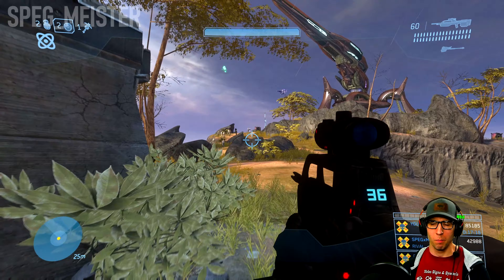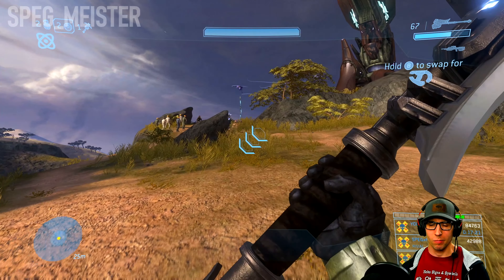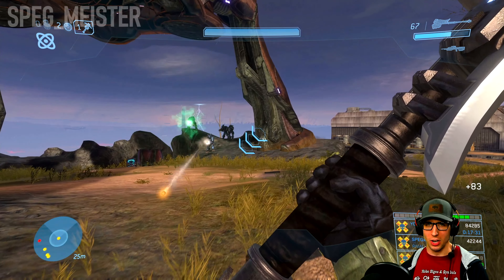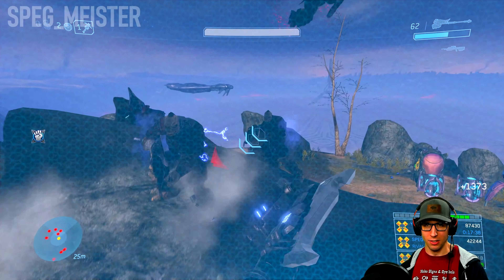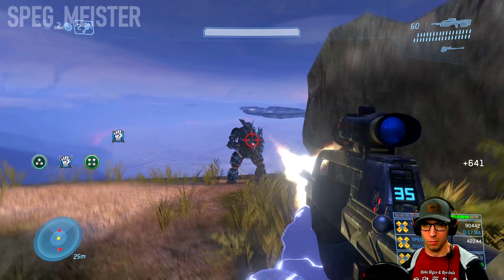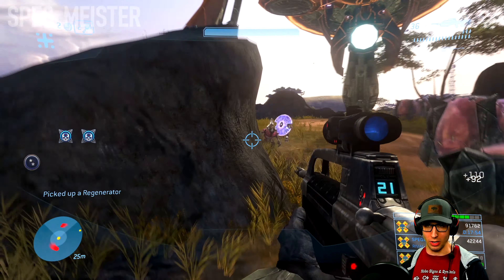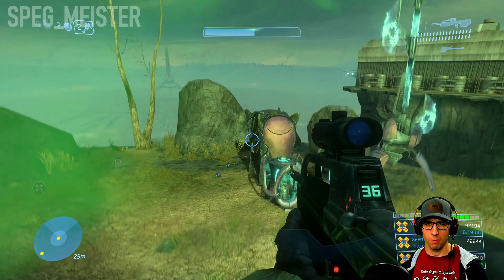I'm still going to take the gravity hammer with me and grab a battle rifle before I move up the hill. As you get up here, locate the Brutes that are off to the right, and then once you get close, use the invincibility so that you can safely take them all out. Don't take the remaining Grunts and Jackals too lightly when you get to this point.